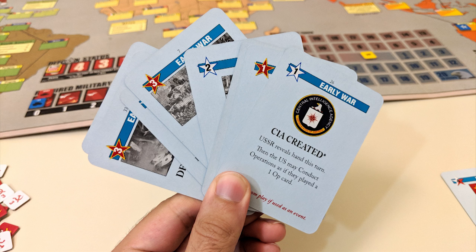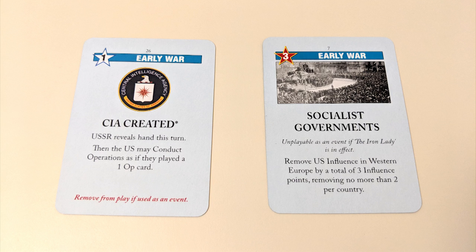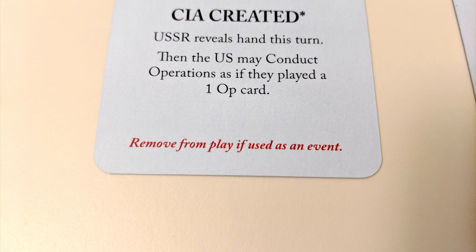The third phase is the headline phase. Each player will secretly choose one card from their hand, then both players flip them over simultaneously. The card with the higher operations number is activated first — carry out its instructions, then do the same for the other card. If a player plays a card meant for the side they don't control, the other player gets to carry out its text. If the card has conditions that haven't been met, nothing happens. Afterward, either discard the card or remove it from the game if instructed — even if its effects weren't fully carried out, an event card is still removed if necessary after it is triggered.